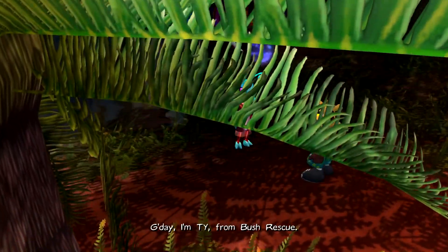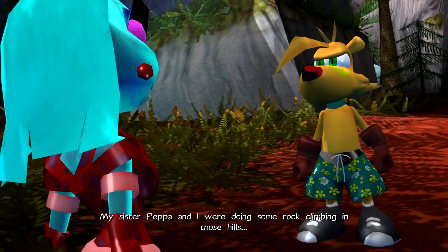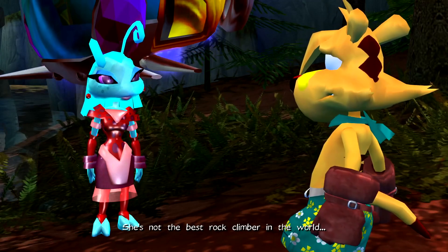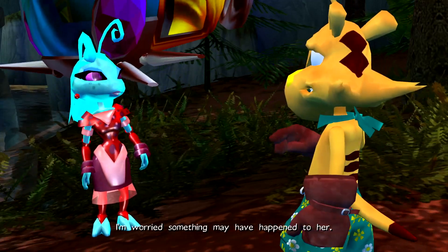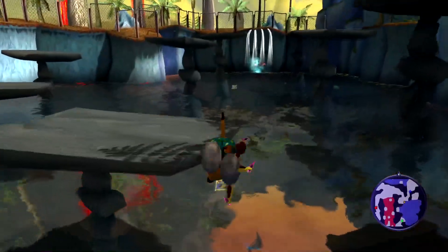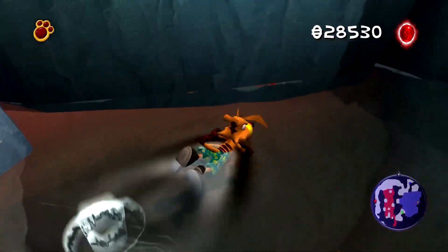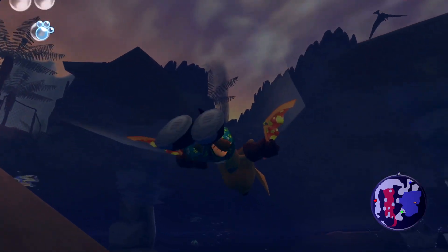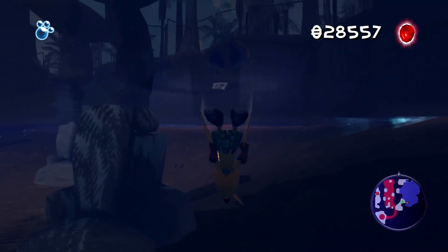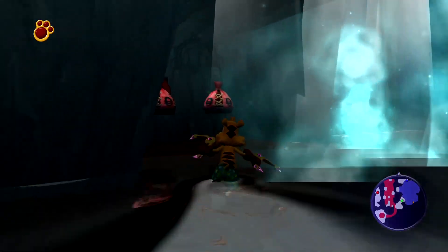G'day, I'm Ty from Bush Rescue! Thanks for coming so quickly. My sister Pepper and I were doing some rock climbing in those hills when a dinosaur scared us. When we ran in different directions she's not the best rock climber in the world — I'm worried something may have happened to her. Leave it to me mate, I'll see what I can do. We also have some things to get in the water while we're over here, might as well get these first.